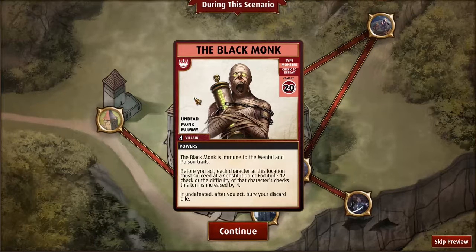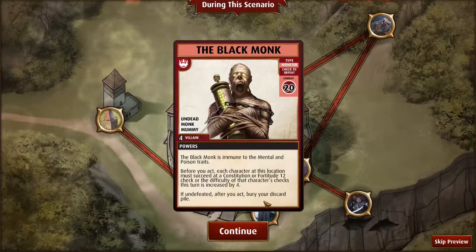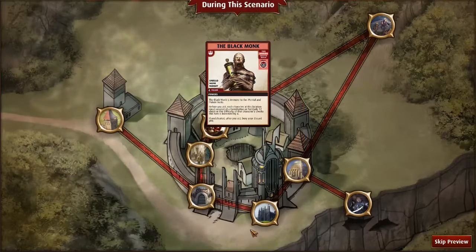Here's the Black Monk. He's a pretty generic villain, honestly. If undefeated, bury your discard pile. But are you ever not going to defeat them? Hopefully not.